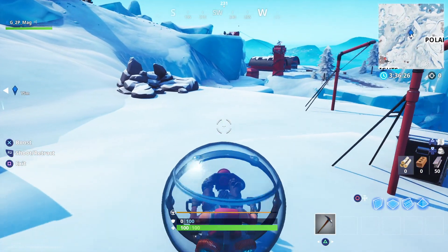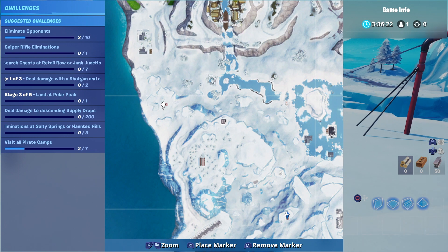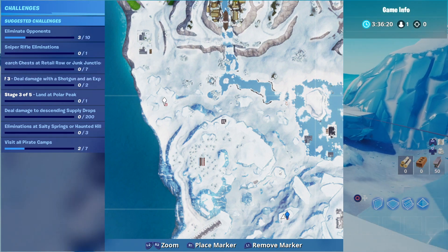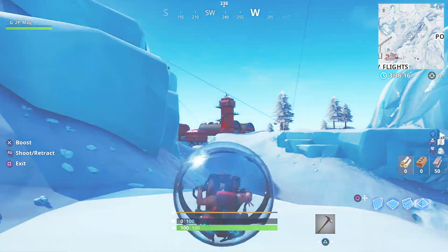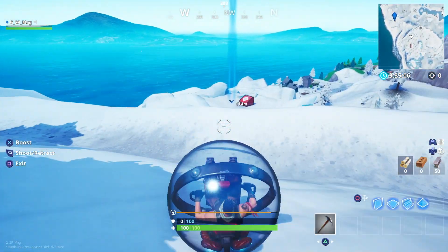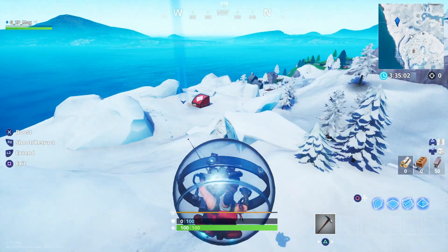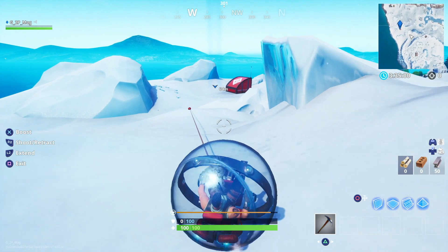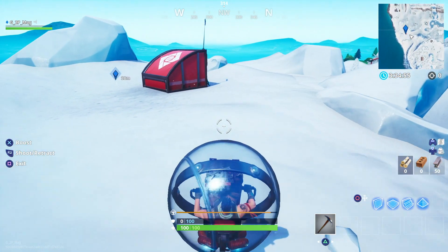Once you've got one or two locations, they'll pretty much be your main go-to points. I'm going to show you one more on the map — you can see I'm putting a marker down there. Coming up over the ridge, you should be able to see it just down below. Hit the boost button, use the grapple, and there is a third location for the Baller.